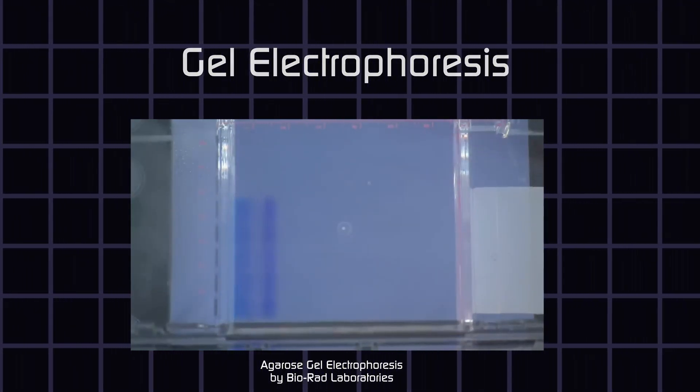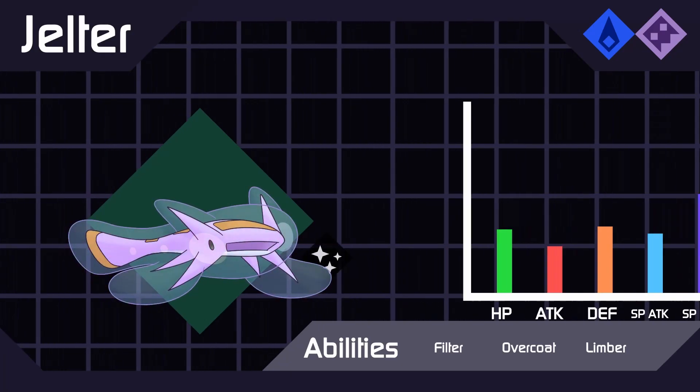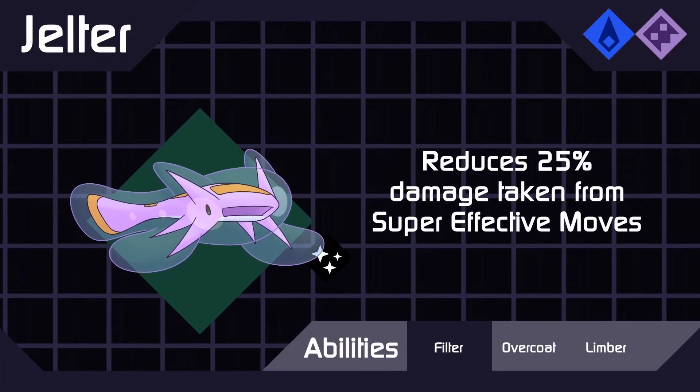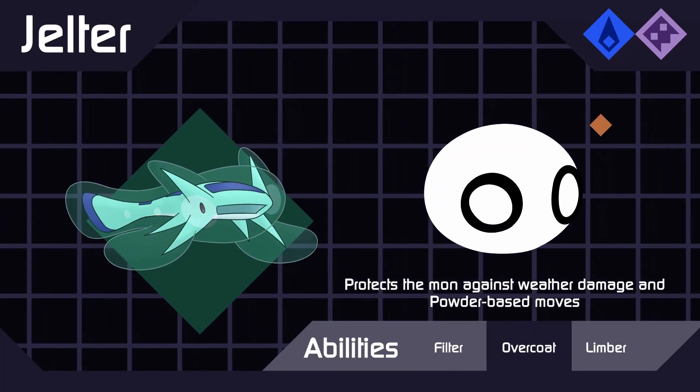This is where I finally get to show you my Stemomon: Gelter, a slimy fish with gel all around them, with bands going across their back representing the separated bands of DNA. I call this a hydrophasma type.